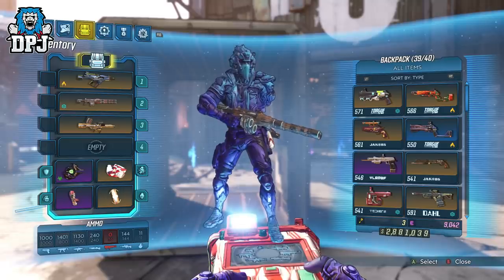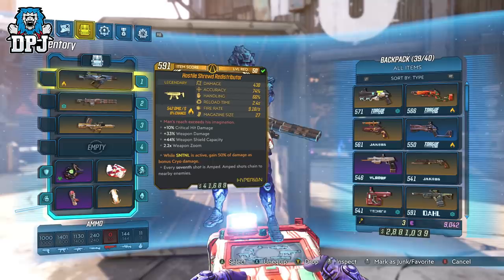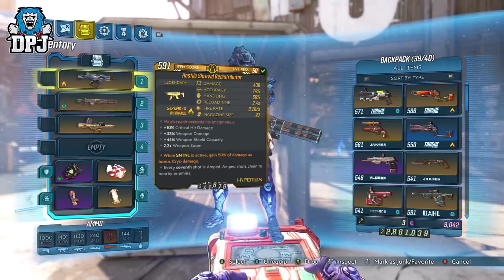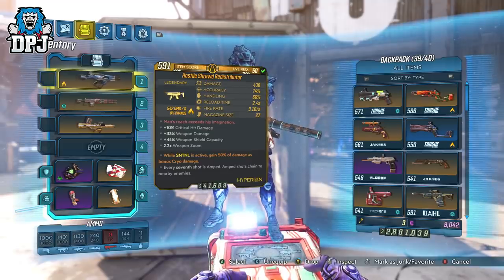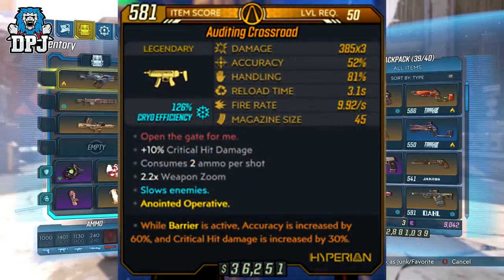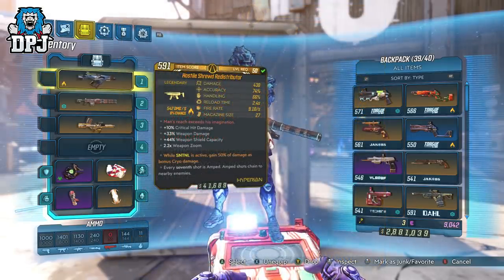Now onto the weapons. I suggest you look for versions which offer anointed bonuses such as: while Sentinel is active, gain 50% damage of said element. It adds even more damage on top of the stacked damage bonuses from the skill tree. This works best with this build because you will more or less have Sentinel active 99% of the time in battle. You can also get anointed items for the Barrier — like 60% increased accuracy and 30% increased critical hit damage — but the Sentinel anointment is best in my opinion.